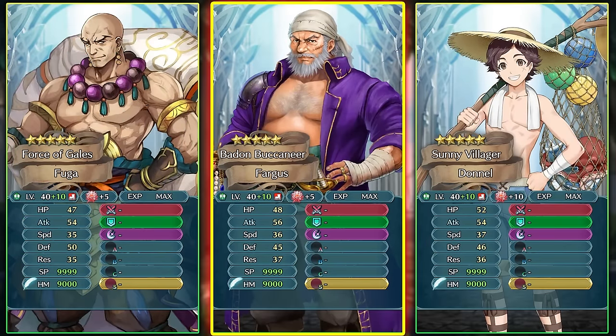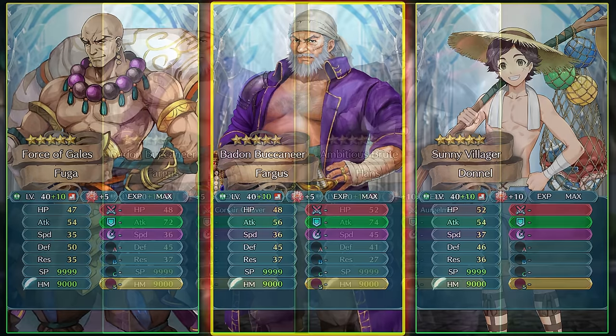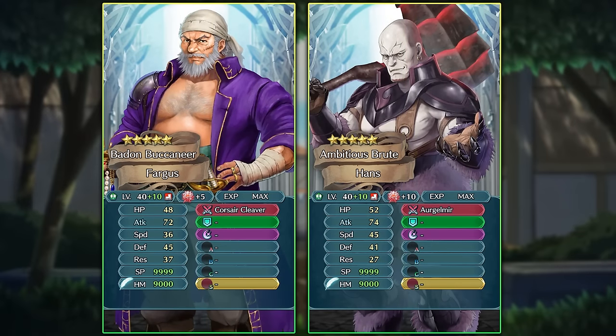He can easily be compared to other Axe Infantry units from the last couple of months, including Wind Trifuga and Summer Donald. Both of those units have pretty much the same BST as Fargus, but the main difference is that Fargus has them beat in attack stat and also has a Preferred Weapon, meaning he can score higher than them in Arena. He can also be compared to Hans, another grail Axe Infantry unit who was a popular Arena pick when he came out.